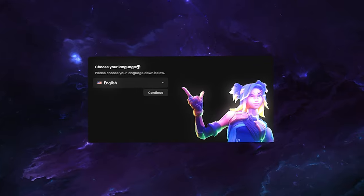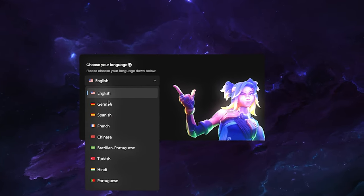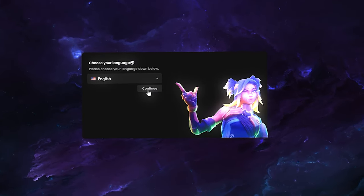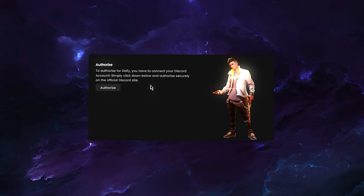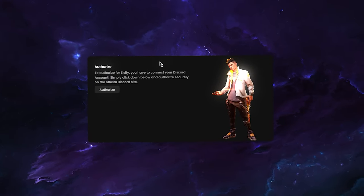Now we get to choose our language — this is a new feature of the brand new LC5 Universal version. Today we're continuing with English, but I know a lot of you aren't that familiar with English, so you can choose your language here. If your language is missing, just comment it down below and I'll add it to LC5. Now we continue with authorizing for LC5.